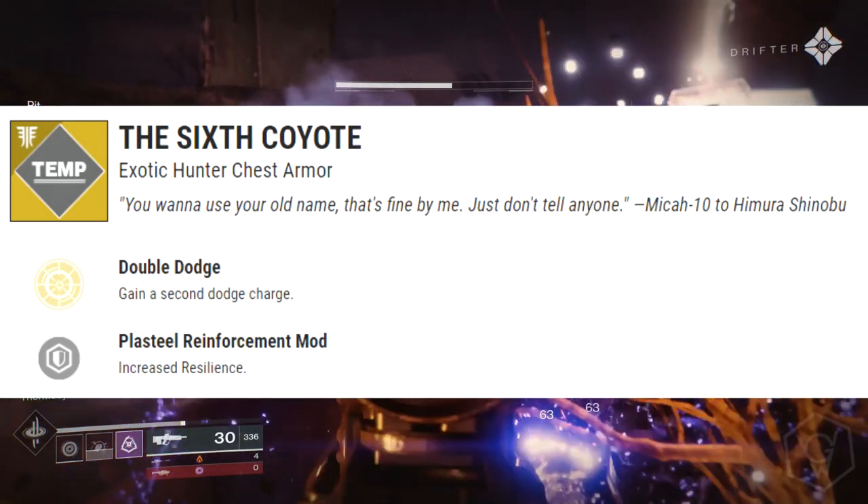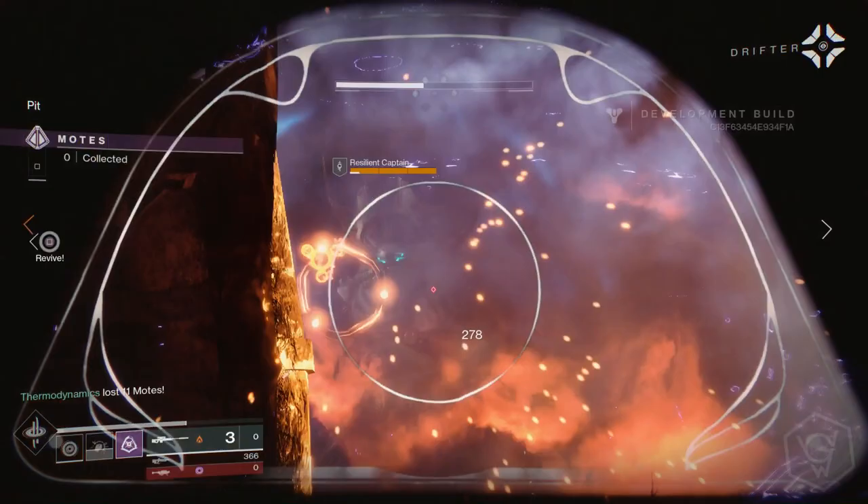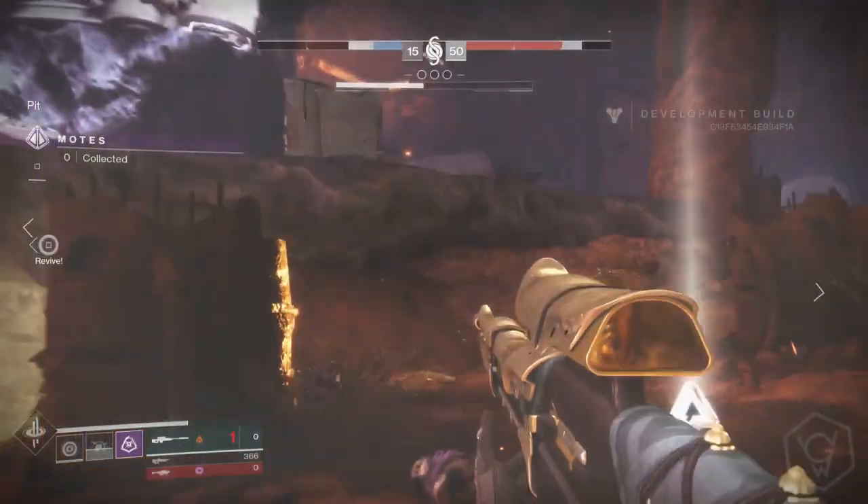Next we've got the Six Coyotes, an exotic Hunter chest piece. The exotic perk is called Double Dodge — pretty simple, you get a double dodge.